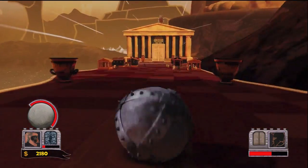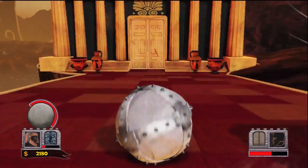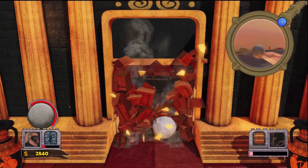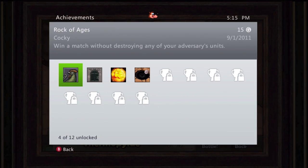Just make sure to repeat the process somewhat quickly. Your defenses will almost crumble by the time you're at the end of your final run. Once you hit the wall a third time, knock over the final enemy and win the match. The achievement should unlock for you.